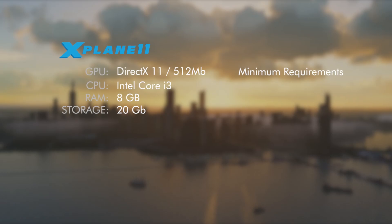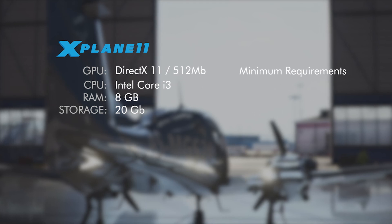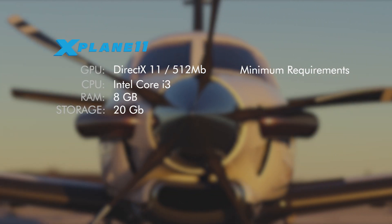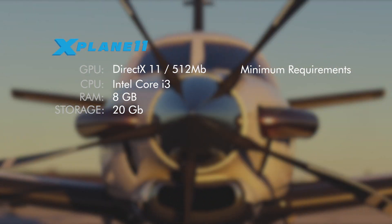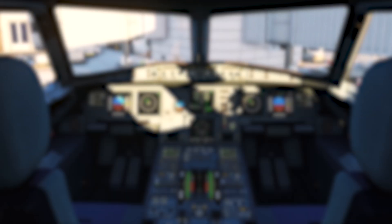To run X-Plane 11, you need at least a DirectX 11 capable video card from Nvidia or AMD with 512 megabytes of VRAM. For the CPU, anything with more than two cores would be enough. You need 8 gigs of RAM and at least 20 gigs of free disk space.